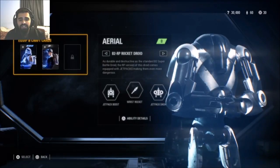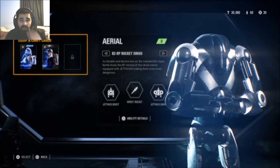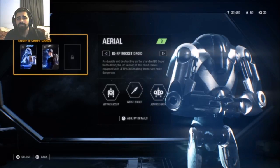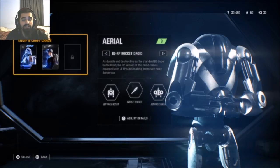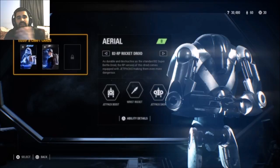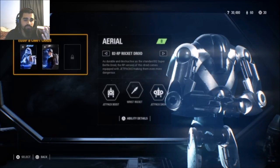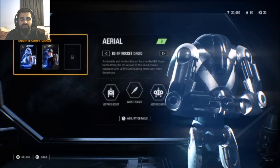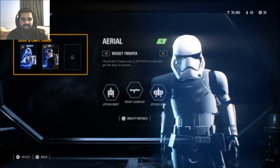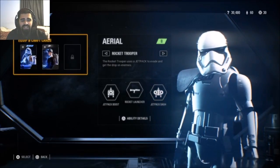Now we're going to go over the B2 RP Rocket Droid. He has his Wrist Rocket — similar to the Super Battle Droid — but like I said, you need to be very accurate because hitting a few feet off won't get you kills, you'll just do player damage. He uses a standard blaster arm, basically the same as the B2 Super Battle Droid but now he gets to fly around. You can also do the same double-tap Circle thruster trick to go back, forward, and side to side.